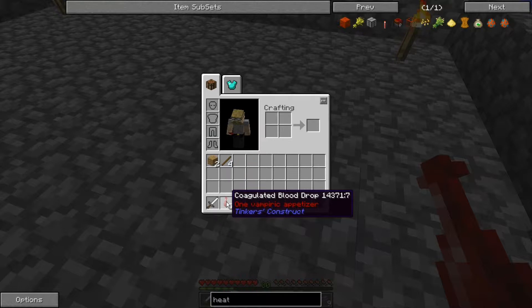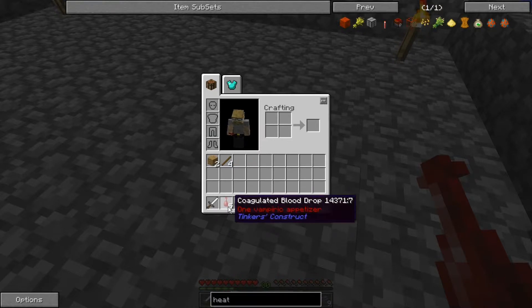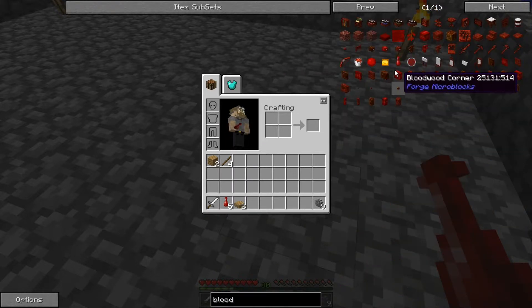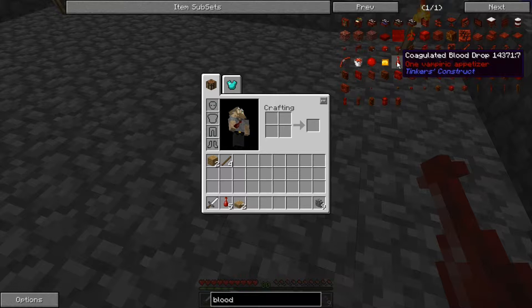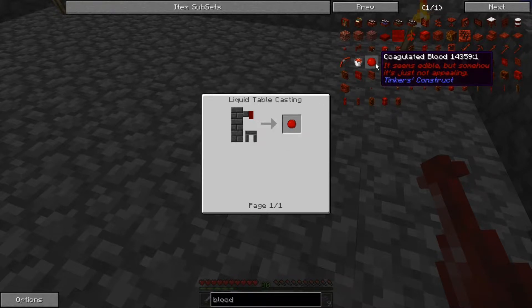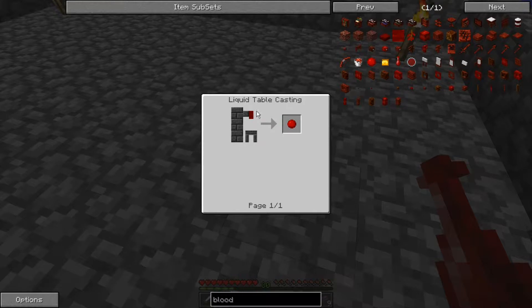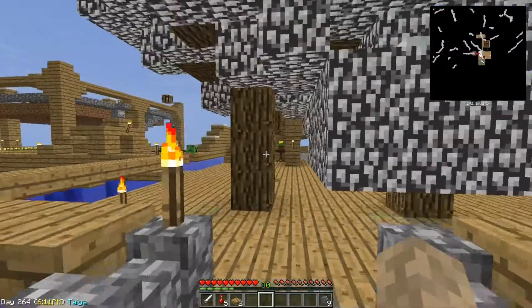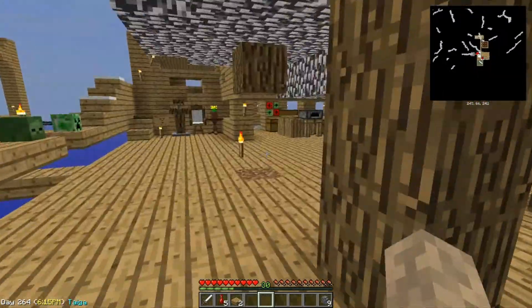I'm gonna cut these trees down. Coagulated blood drop... blood drop of death. There's a lot of coagulated blood, blood sapling, blood leaves. I guess you just eat it and apparently you're a vampire when you eat it. Yeah, I know, right? Vampire, man.